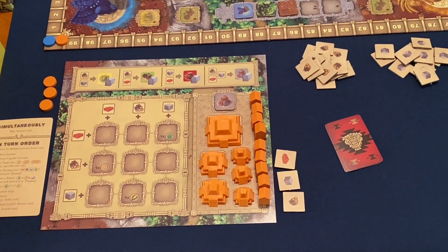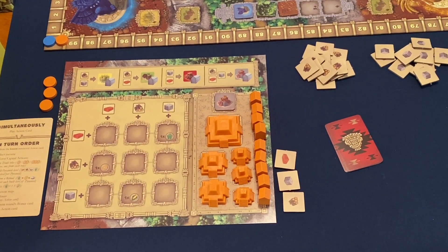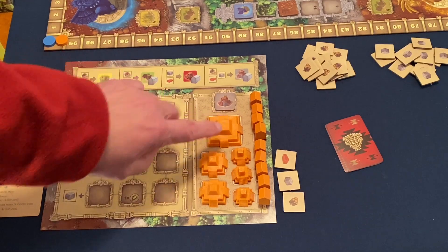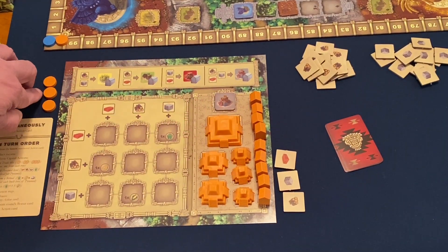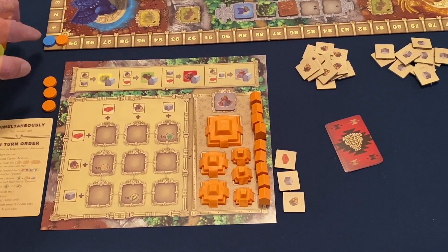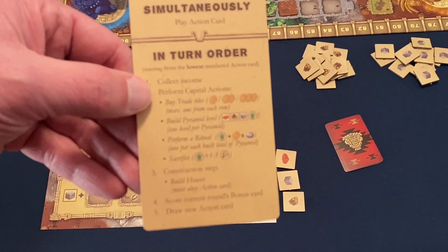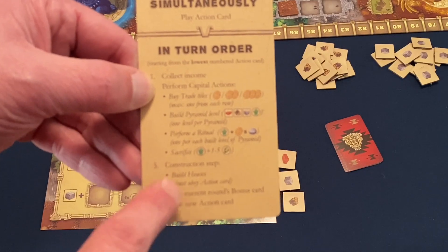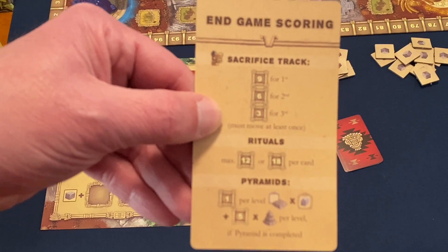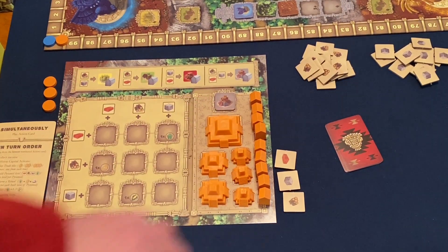Each player gets their own player board and player colors — orange, blue, a purplish color, and black. Each player gets six pyramid pieces: one large, two medium, and three small. They get nine normal buildings, three discs for placing on ritual cards, one disc for scoring, and one disc for the sacrifice track. Each player also gets a player aid card showing that all players play action cards simultaneously, then resolve steps in turn order. Each player starts with one each of the basic resources — brick, stone, and wood — along with their action cards.